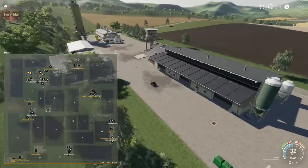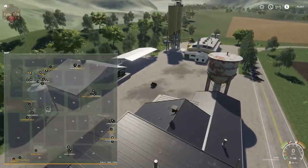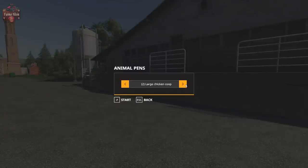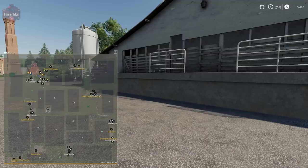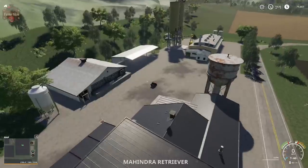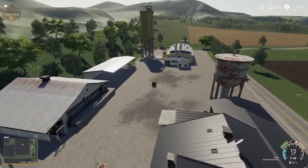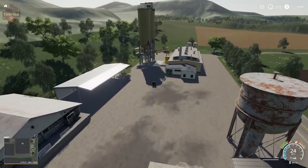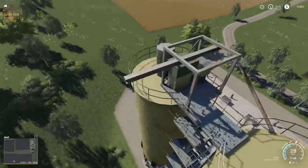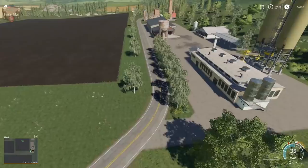Here's the animal dealer. There you go — now I can pick where we want the animals to go. And then we have one more sell point down here. Again it's well equipped for the belly dumps because it's just in the ground — it's not a ramp up or anything.